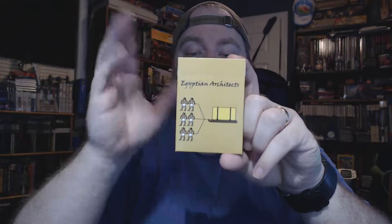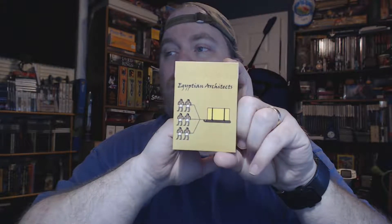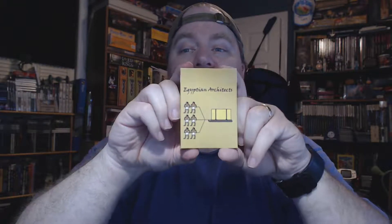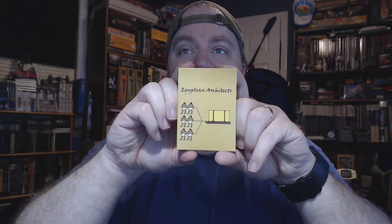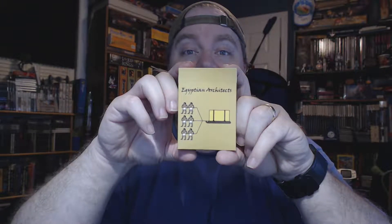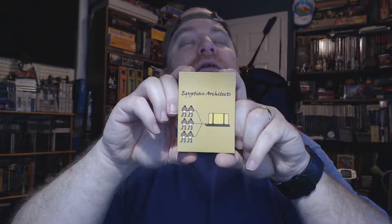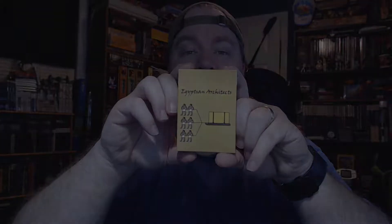That's pretty much the long and short of it. This has been an unboxing of Egyptian Architects by Alex Harding, found on Kickstarter. It doesn't look like there's a way to order more, so you might want to send him a message on Kickstarter using the link below if you're interested. As always, please like, comment, and subscribe — it really helps me out. This has been Excalibur, and I am out.